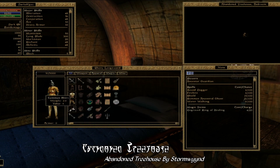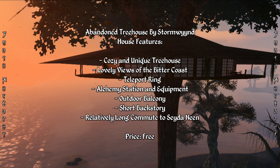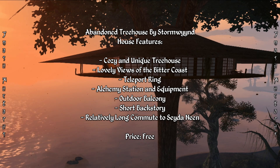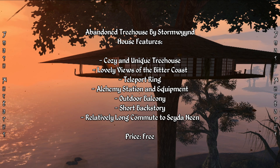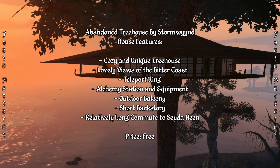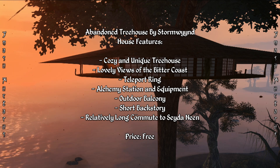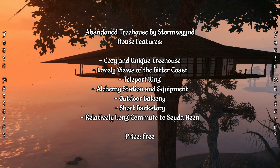There's also a teleport ring that can take you back to your treehouse at any time. All in all, Abandoned Treehouse is a fairly simple themed home with a unique appearance and some stunning views of the ocean. It doesn't really offer a whole lot of space, but it does have a small bit of storage and display space, not to mention a teleport ring that makes up for the otherwise modestly long commute to Seyda Neen. If you're looking for a simple treehouse to call home, this is certainly a good option to try out.